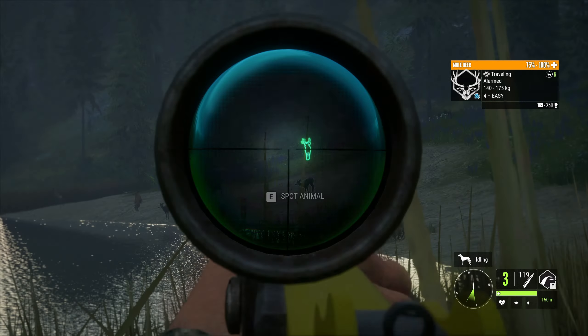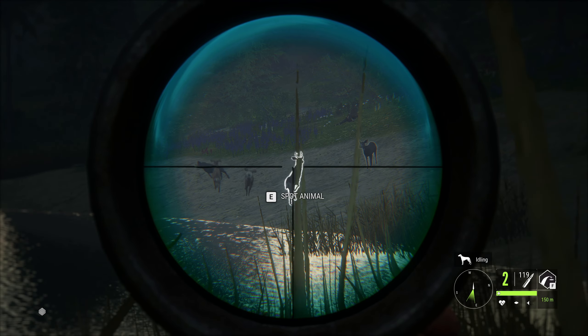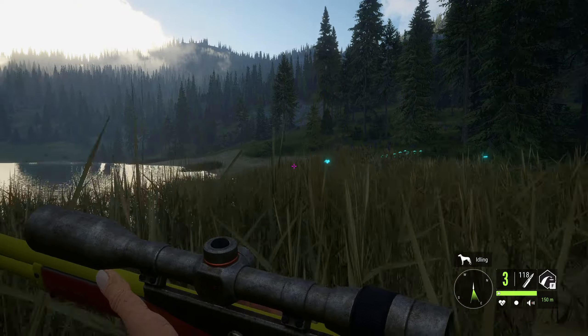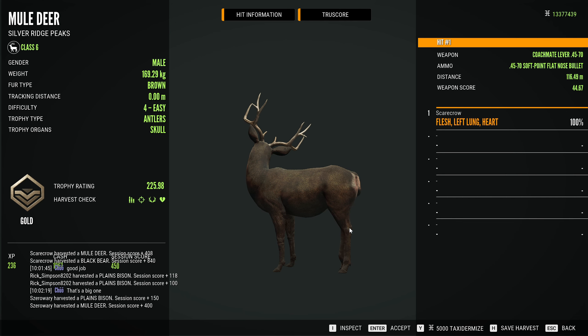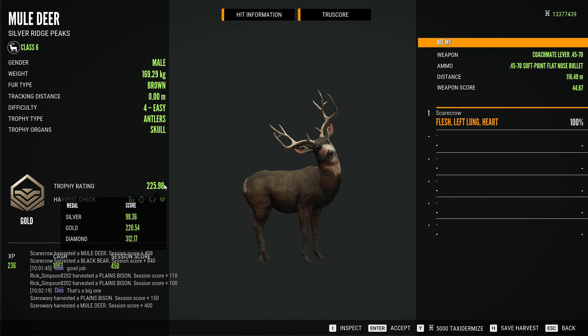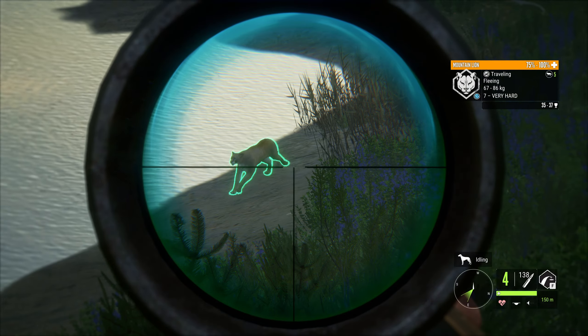Here we go with another level four mule deer — let's get this thing down. That will be a hard shot dropping it on the spot. Not too bad honestly, that went a lot better than I thought it would. Every once in a while it is nice to do a cowboy style hunt, taking out the lever actions to Silver Ridge Peaks or whatever map we may be on. That is a decent little mule deer to be taking down with the lever actions.